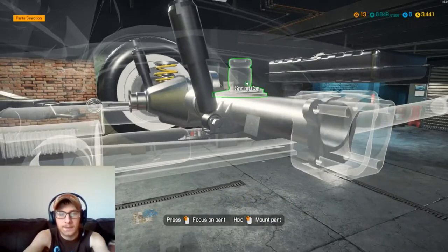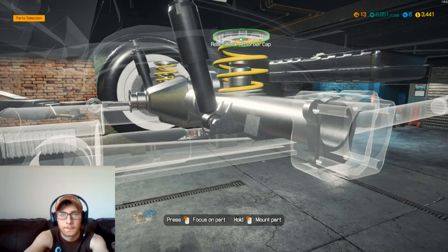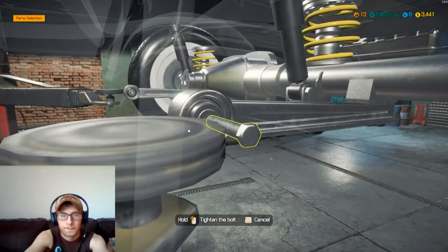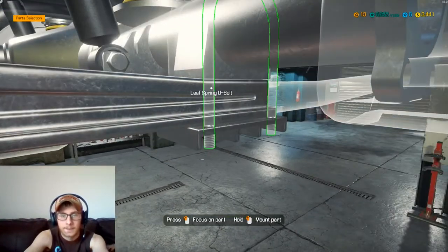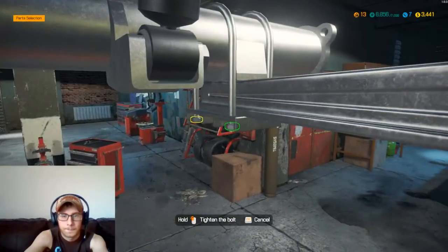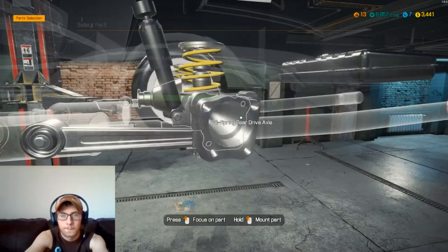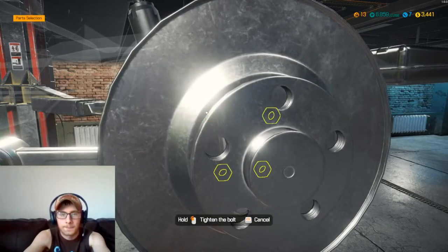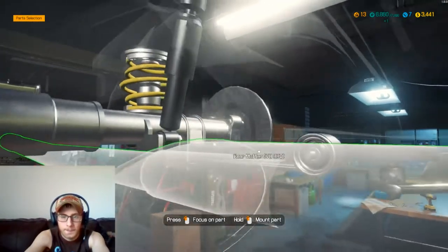Now we can switch on over to the other side — get our shock in, we'll get our spring cap and our spring, and then the cap for that. Then we'll get our control arms on, get the bushing put in, and then we'll get our plate and our u-bolts. Alright, now we can go ahead and get the rest of this axle done — actually go to the back and get these tightened up, make it a little realistic.